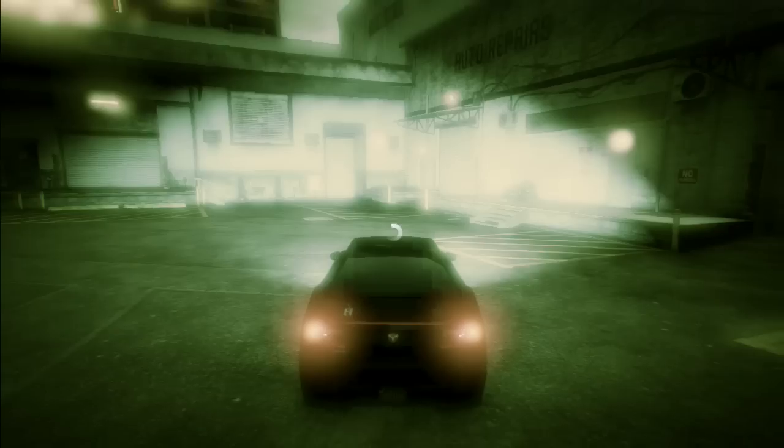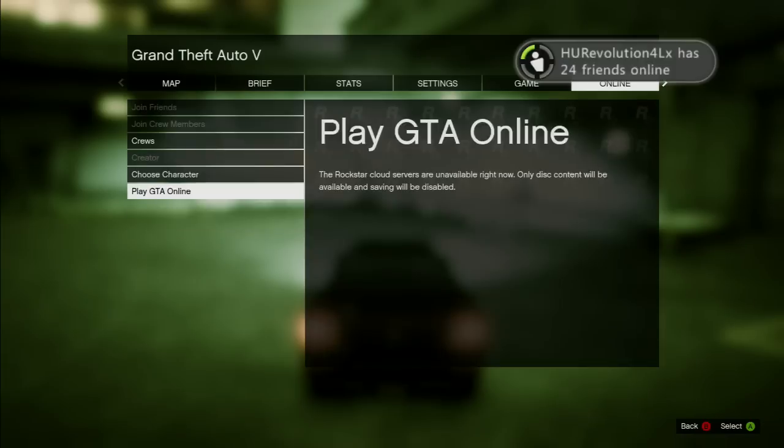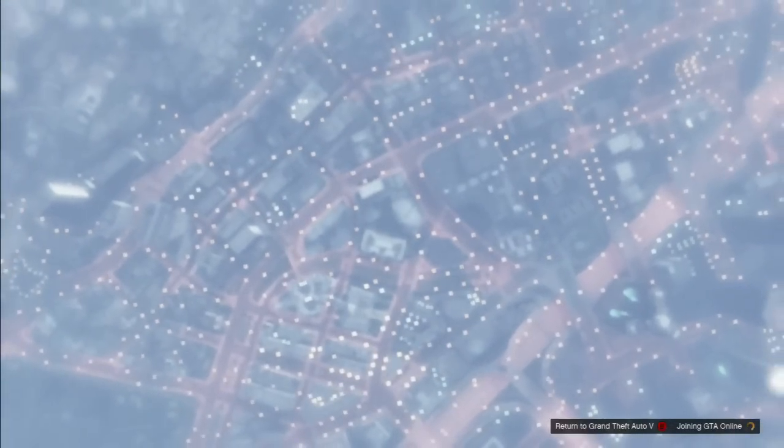Then once you start up in story mode, you should be in the prologue or just in a normal save. Once you guys are in the save, you're just gonna press Start, go to the online tab, and you're gonna sign in. And once you sign in, you're gonna go to Play GTA 5 Online.